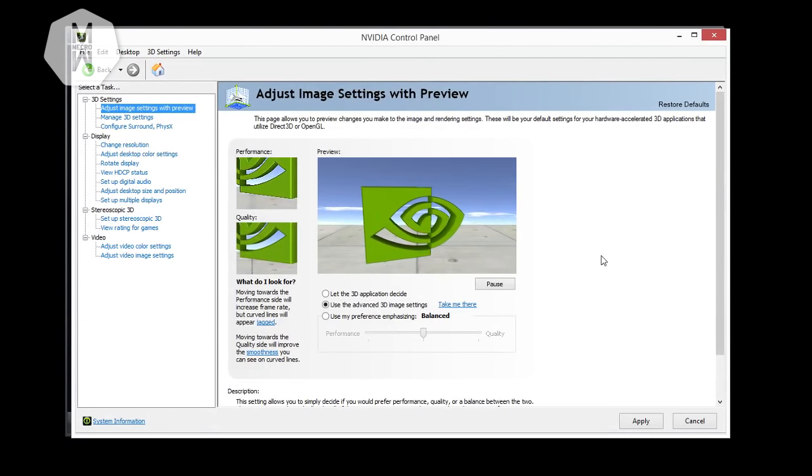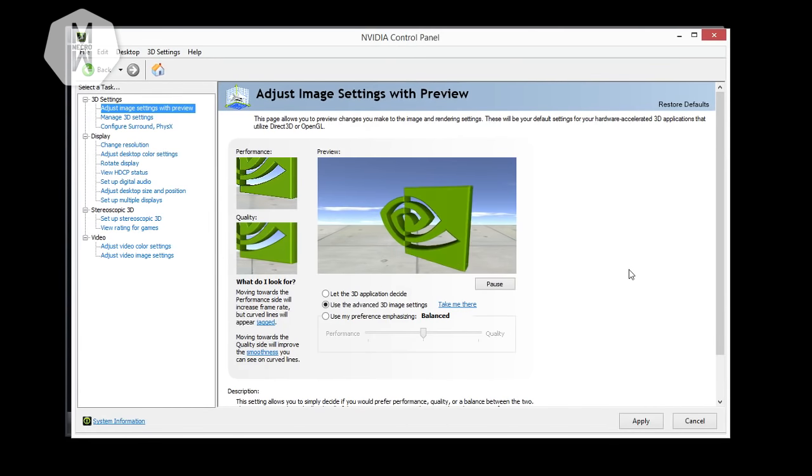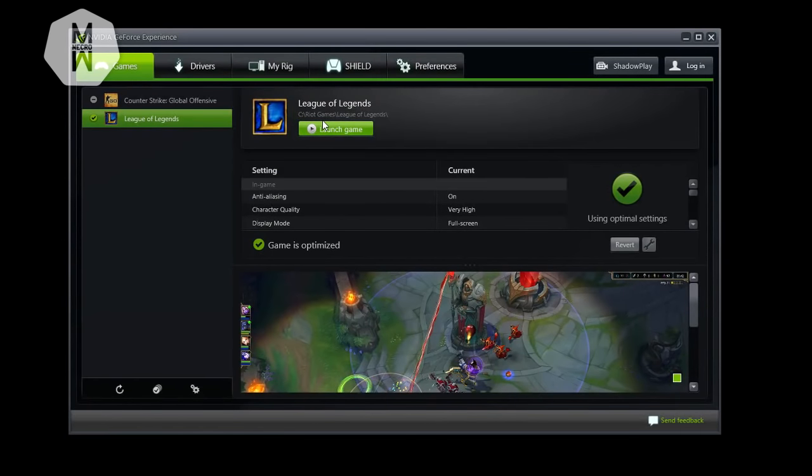The last step is to check your graphics card settings. Right-click on your desktop and open the NVIDIA Control Panel or AMD Control Panel — the process is the same for both. Go to 'Adjust image settings with preview' and slide the bar all the way to the Performance side. That gives your graphics card maximum performance.